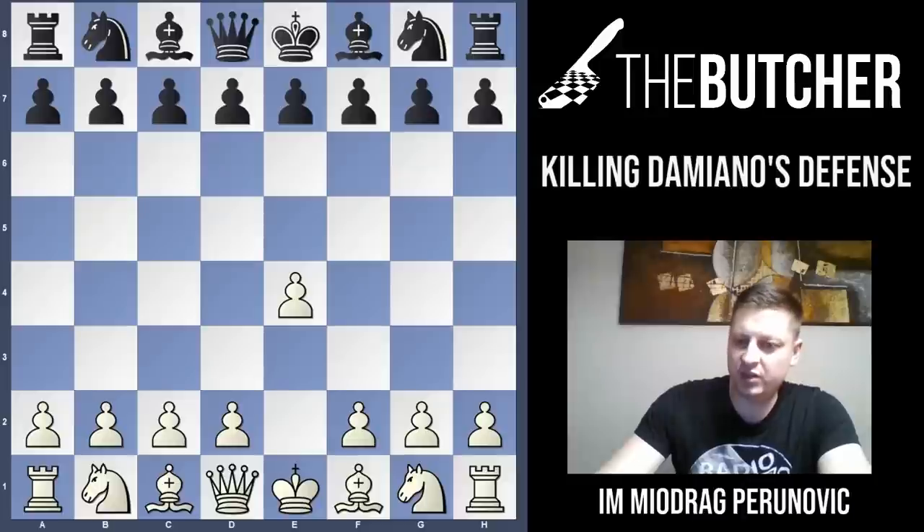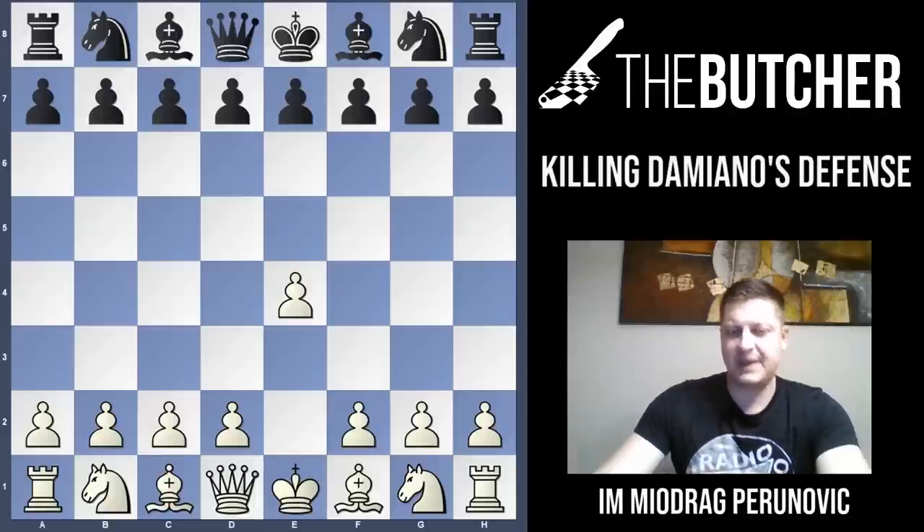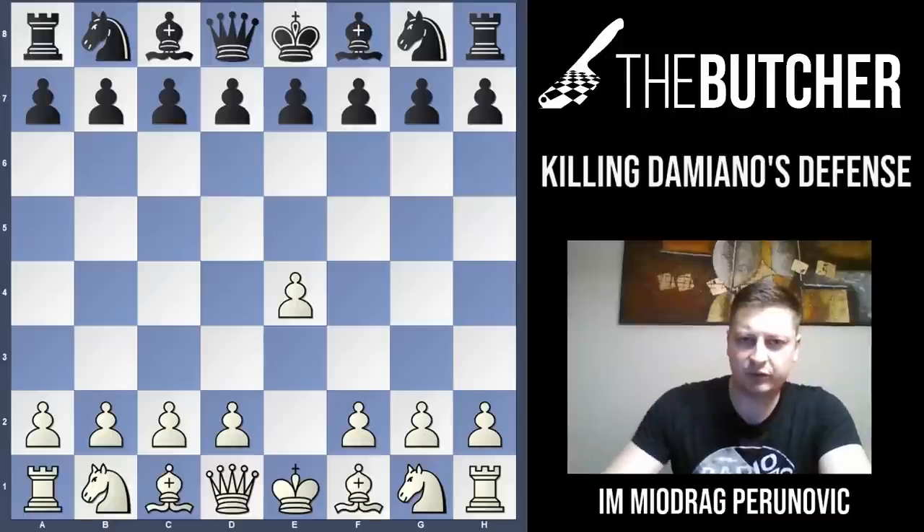First of all, I want to tell you what this channel is going to be about. It is going to feature all kinds of chess openings. Mainly in the beginning, these first couple of videos and lectures are going to be for players rated from 1100 to 1700. I'm going to start showing you how to play with the white pieces, your first move E4. That's meant to be the first move for most beginners because it leads to open and very interesting games with a lot of creativity.